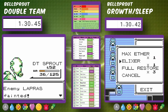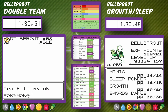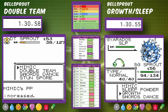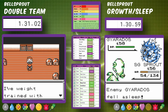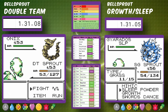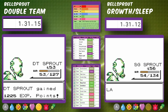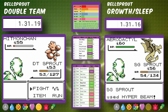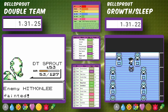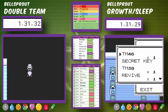Sleepy Bellsprout heals up while Double Team Bellsprout goes back to take another shot at Bruno — this could be a huge upset. Sleepy Bellsprout puts Gyarados to Sleep and mimics Hyper Beam after all the setup. Hyper Beam is 150 base power, and if you knock your opponent out you don't have to recharge. We're one-shotting all of Lance's Pokemon, even Aerodactyl, with Hyper Beam. Sleepy Bellsprout is the first one to make it to the Champion.